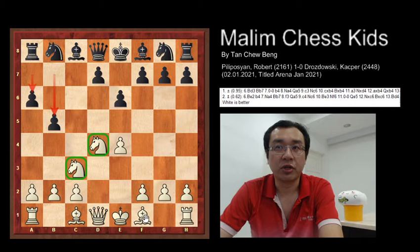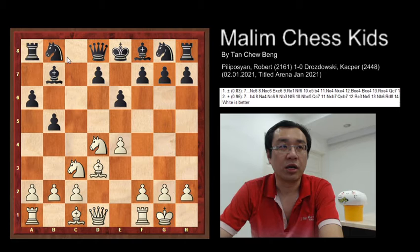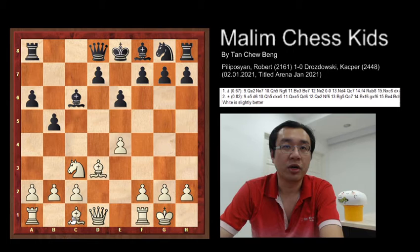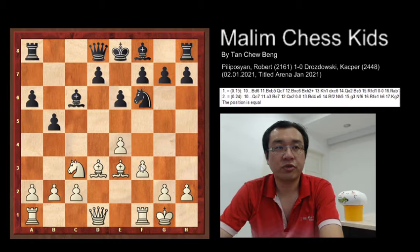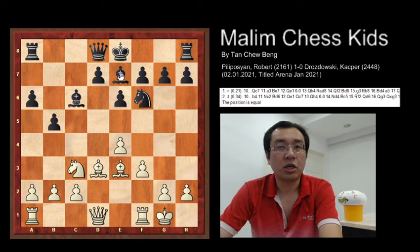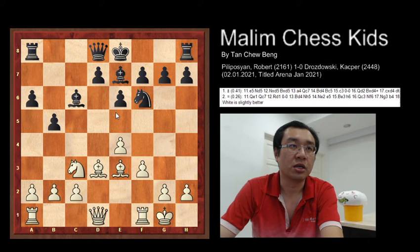The game continues with bishop to d3, bishop to b7, then white goes for short castling and now knight to c6. After this, knight captures the knight, then bishop captures the knight, and white continues to develop with bishop to e3. Then knight to f6, and after this white plays f3 to defend the pawn from being attacked by black, and now bishop to e7 prepares for short castling.